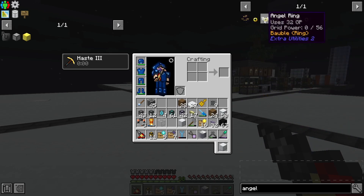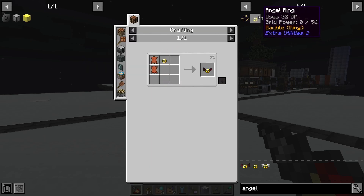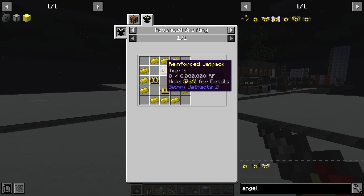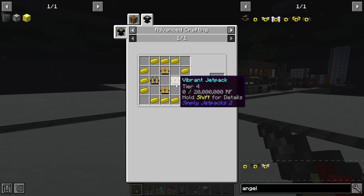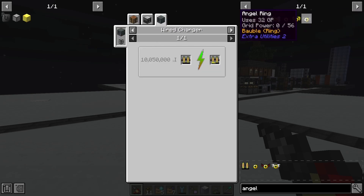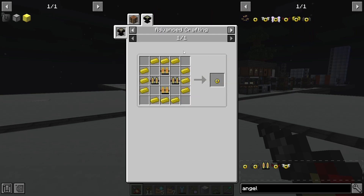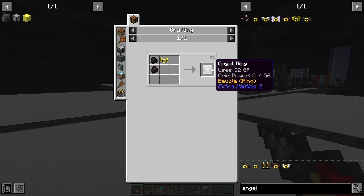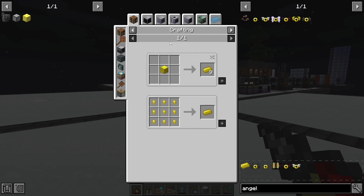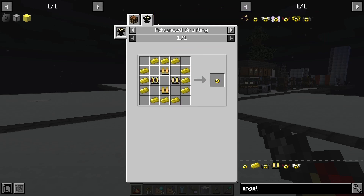We could get the glitch armor to get creative flight, but I feel like that's kind of cheating when I've decided to play on Peaceful. So I won't be doing that. We won't be getting creative flight until the angel wing, and that is very expensive. Actually, this is not as expensive as I thought it was — they might have made this cheaper. I feel like this was more expensive last time I played. Yeah, we might be going for this soon because it looks like it is not that bad to craft up.